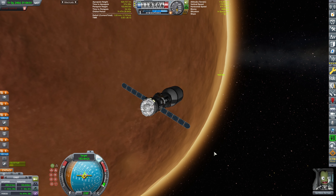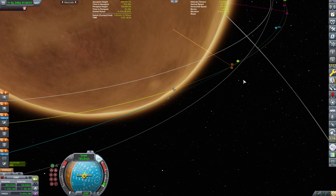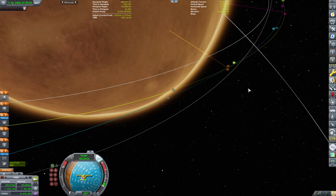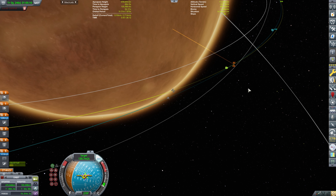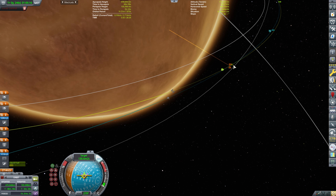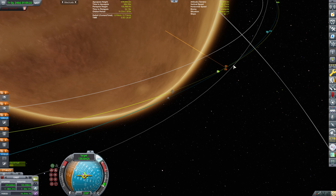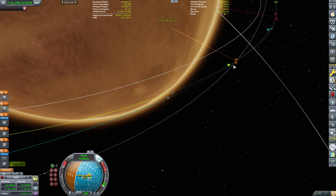We are approaching the target at 163 meters per second — which is a huge velocity. But as we come closer, we're going to be dropping it down pretty substantially. We're going to do, hopefully, a nice soft docking at 0.1 meters per second. However, when it comes to approach, we want to approach it rather harshly.